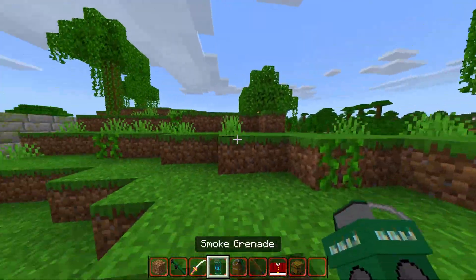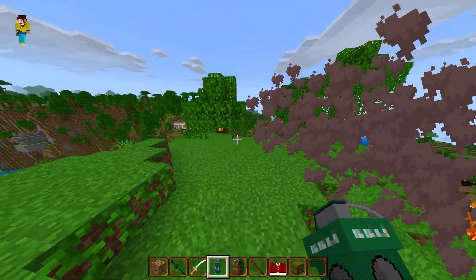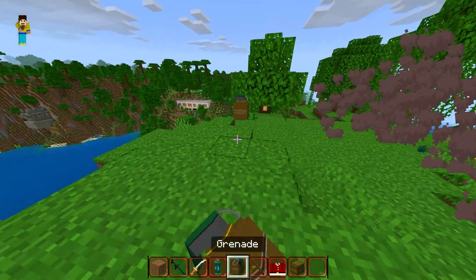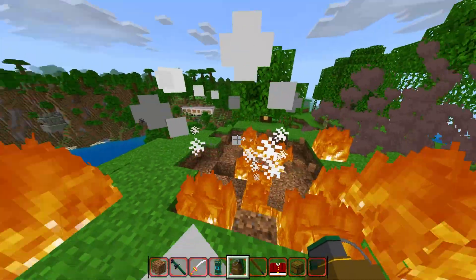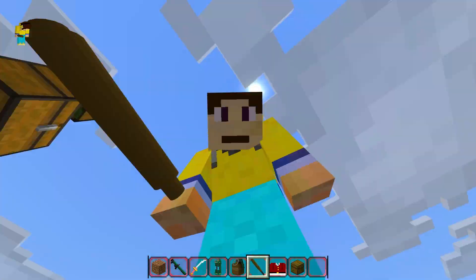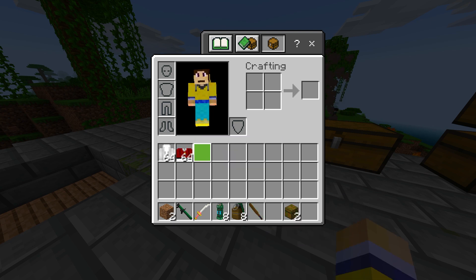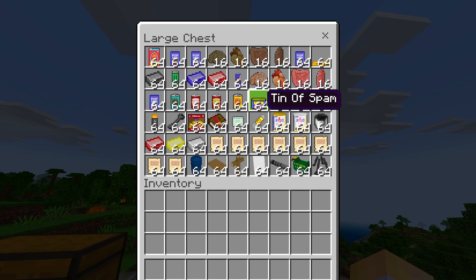We've also got a smoke grenade that throws out a huge amount of smoke — love the model on it. Same with the grenade: you throw it, wait a bit, and it explodes doing a lot of damage. You've also got a baseball bat to bat people with, and there are more jackets needed for crafting recipes.